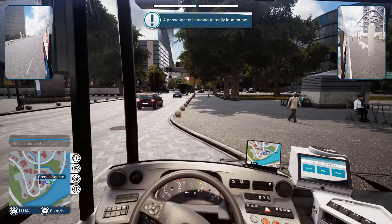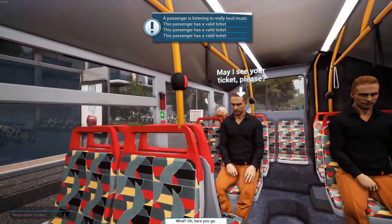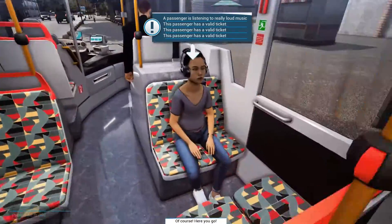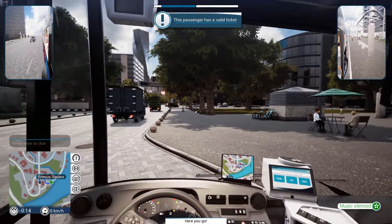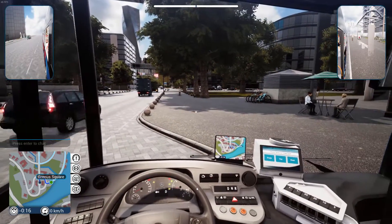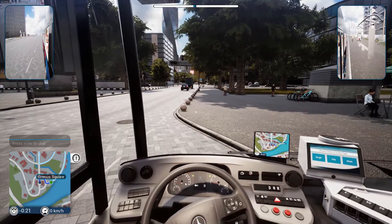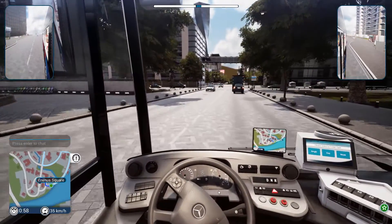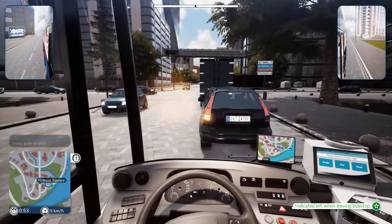We've got a few seconds left — I really should have checked our tickets. Here's the ticket. Oh wait, I was checking the wrong person — my bad, here you go. Let's get out of here. Next stop: Greness Square. Let's go!